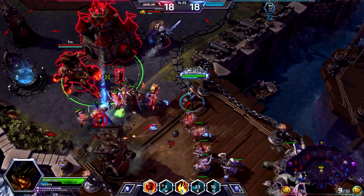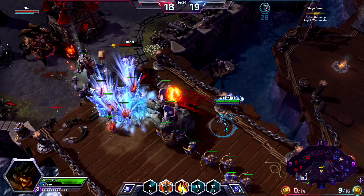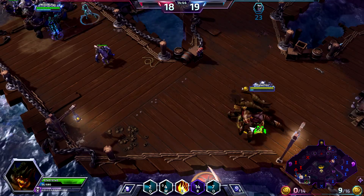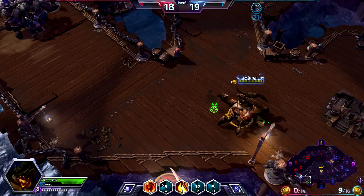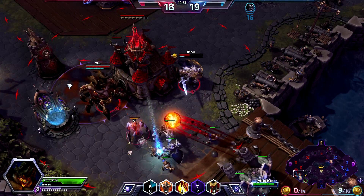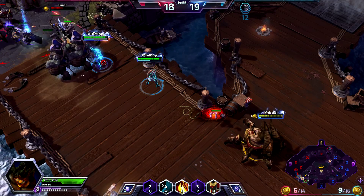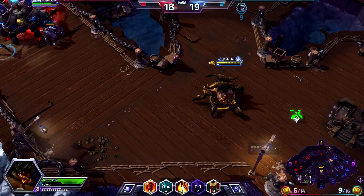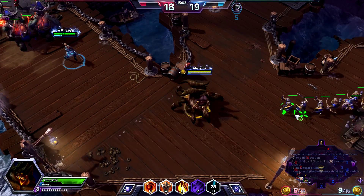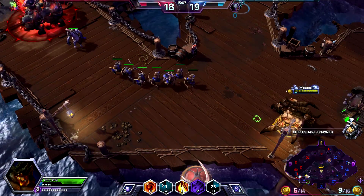We're just going to hang back here and play hoops, hit him in the face. He's got so many hit points it doesn't really matter. We're kind of low on mana, so probably not going to get a whole lot more damage in. Do another demon minion from Hell. They're about to get wiped out, but anything to slow him down.